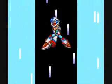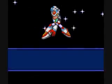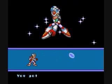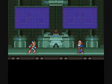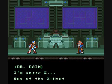Now that we have defeated Crystal Snail, we get his weapon, which is named Crystal Hunter. It's just a bubble — I don't know why they call it Hunter. Here's Dr. Kane... I'm sorry, X.